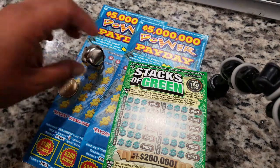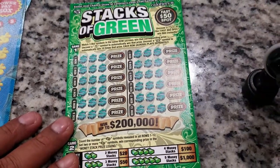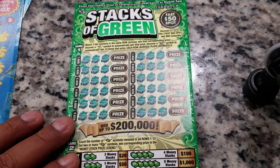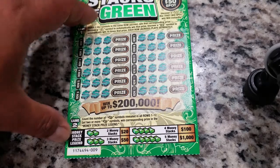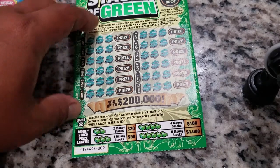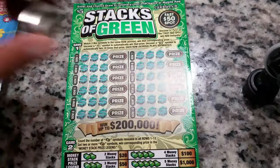Let's get started and see if we can get some winning going. The Stacks of Green — it's all about matching three like symbols in the same row. Match three like symbols in the same row across, win that corresponding prize. Uncover a money bag symbol to automatically win that prize. Uncover a 10x symbol to automatically win 10 times that prize. Each row plays separately, so we have 12 rows — that means 12 games. Game two is Money Stack: count the number of symbols revealed in all rows to get that prize. Five money bags equals $1,000.